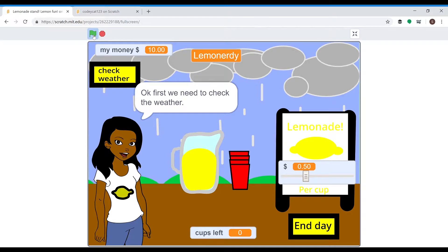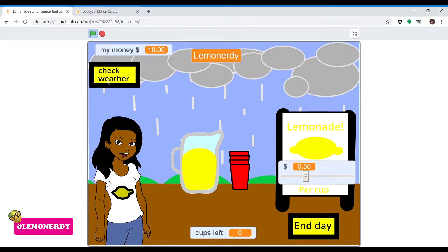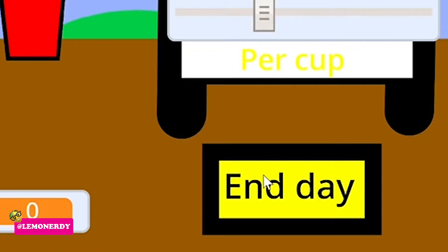So there's a new day. First, we need to check the weather. If the weather is bad, end the day — no one will buy if the weather is bad. Click the check weather button. As you can see, it's very rainy, the sky is dark, so I don't think anyone's going to be buying lemonade today. Let's press end day.